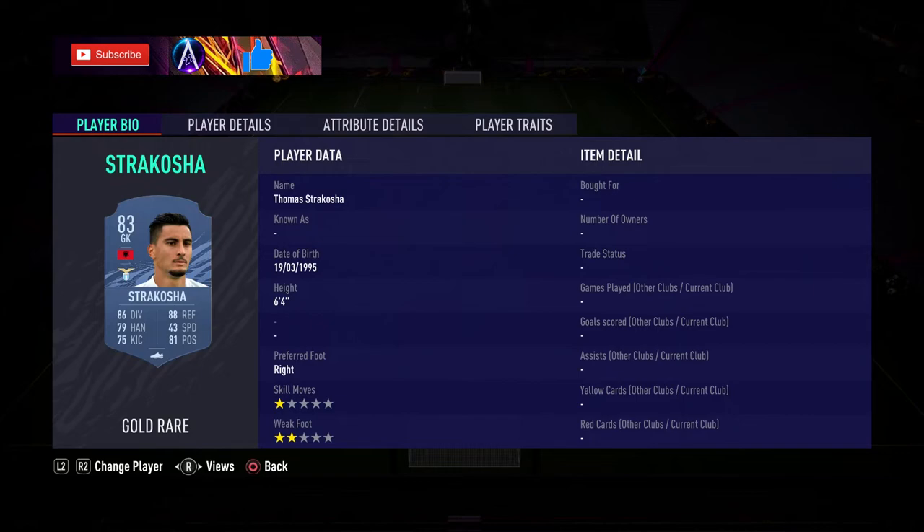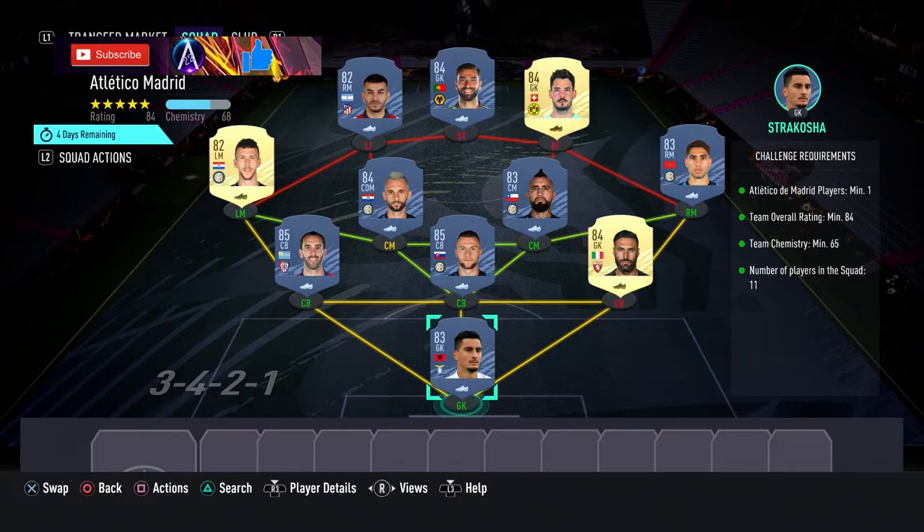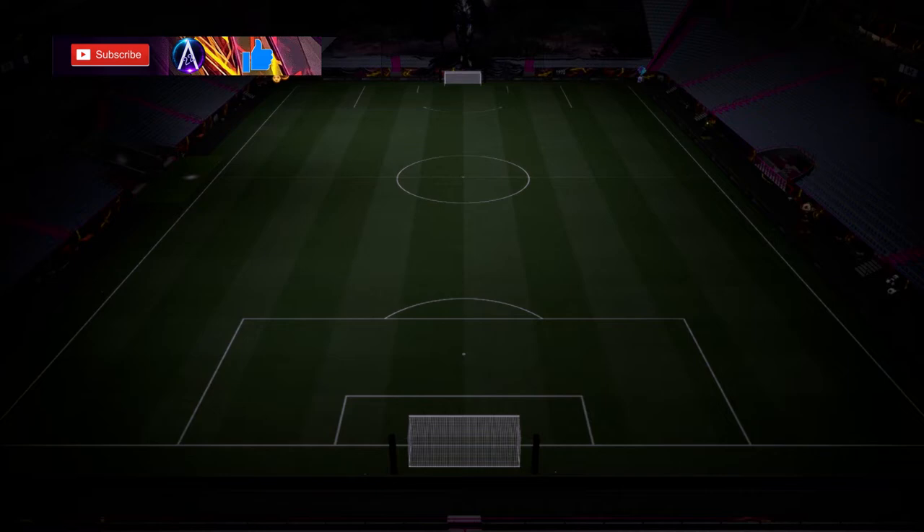The core is Serie A. The player names are: Strakosha, Sirigu, Skriniar, Godin, Hakimi, Vidal, Brozovic, Perisic, Berkey, Correa, Andrew, and Petitio. There you go — the Atletico Madrid team done.